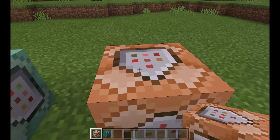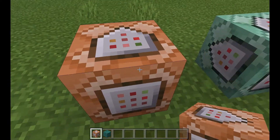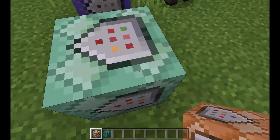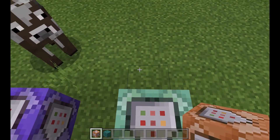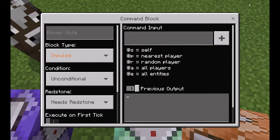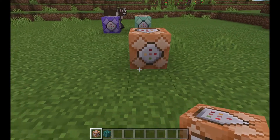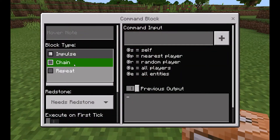The impulse command block just does a command once when you apply a redstone signal. And the chain command block — you see this arrow — that's what's pointing into it. The arrow has to be pointing into the chain command block for it to do anything.